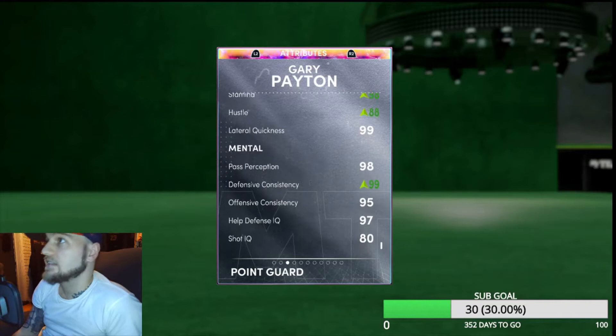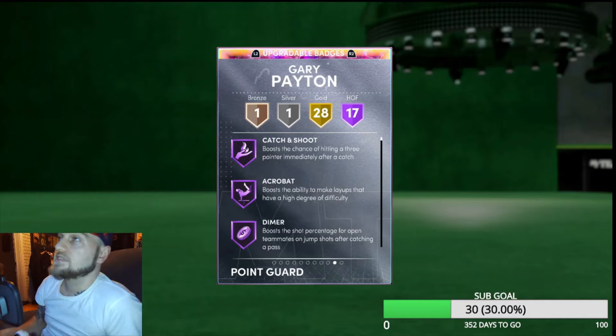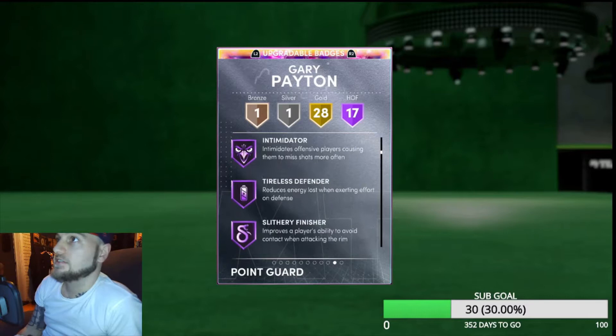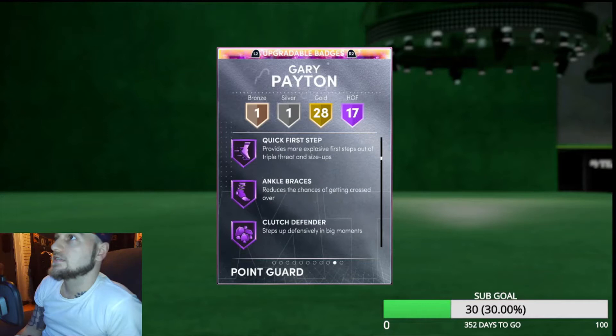With the shoe his stamina and hustle are both up. 99 lateral quickness. Solid defensive card — comes with 17 Hall of Fame badges: catch and shoot, acrobat, dimer, pickpocket, pick dodger, clamps, defensive leader, heart crusher, interceptor, intimidator, tireless defender, slithery finisher, downhill, quick first step, ankle braces, clutch defender.